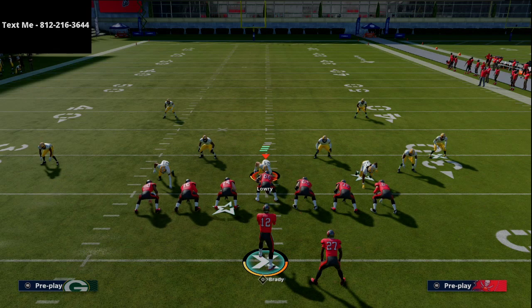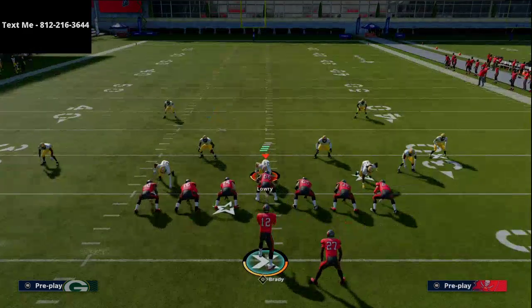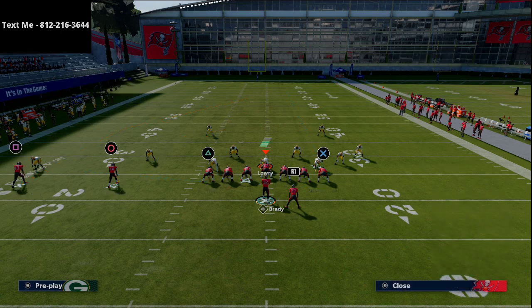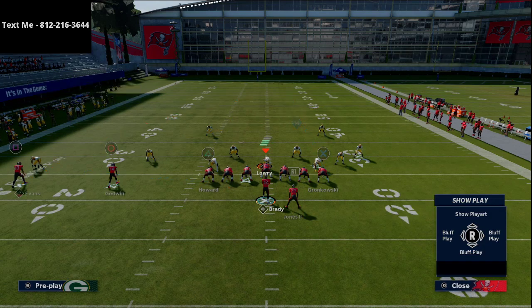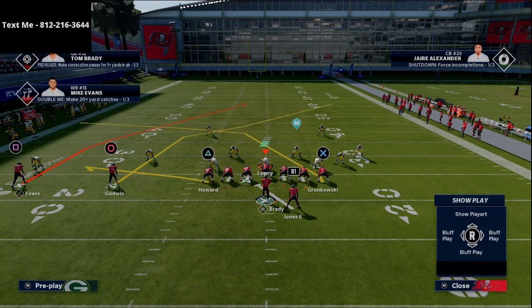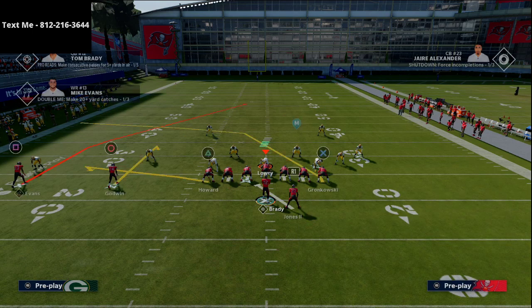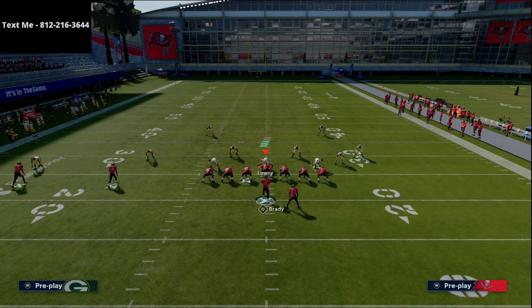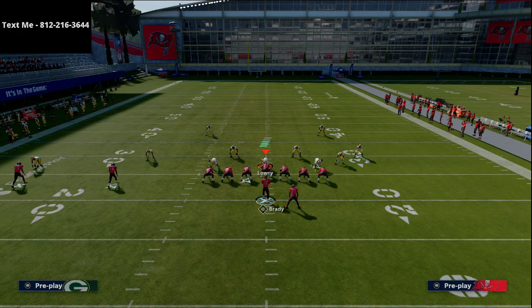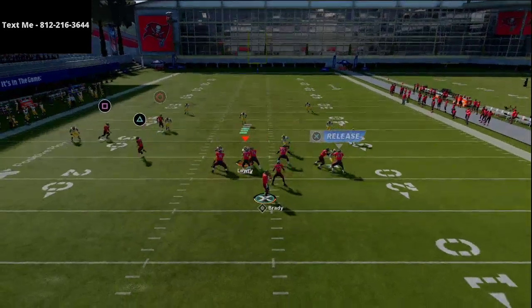Here's how you beat cover 2 over the top for a one-play touchdown: put Gronkowski on a delay fade, take Chris Godwin and put him on a hitch, and put the tight end on the left side on a flat. We want to block our running back to have extra time to hit this route over the top of the defense. You'll see this route to Mike Evans when we run this is going to be very effective.